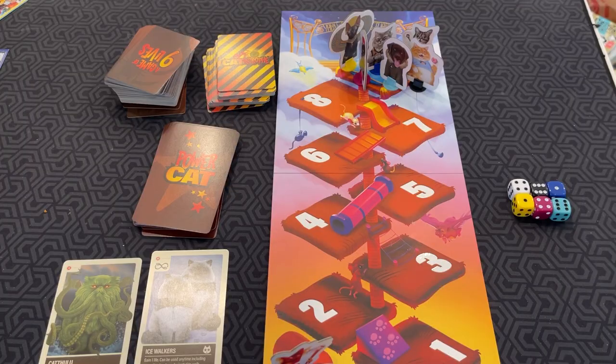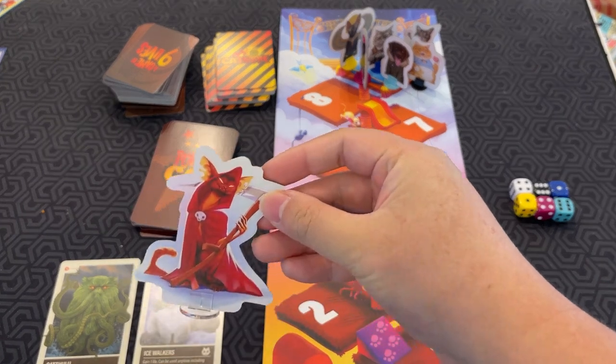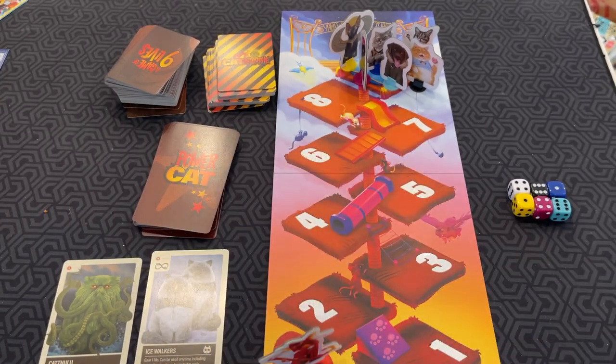Start with nine lives and try to survive the chaotic mayhem. The last cat standing wins, but beware of the villain, the Grim Reaper, who is plotting your untimely demise and attempting to be the sole victor. In Catastrophe, you start with nine lives and are eliminated when you lose all of your lives. The last cat standing is the winner, but you've got to watch out for the Grim Reaper, because he's trying to kill all of you.